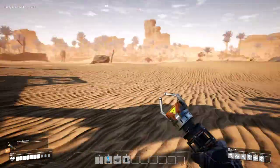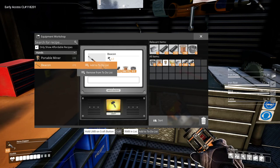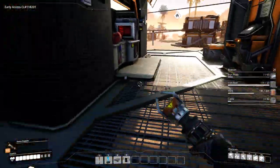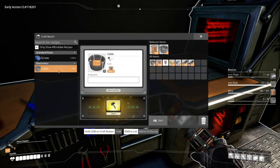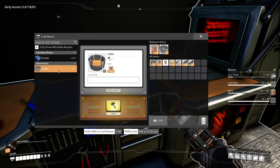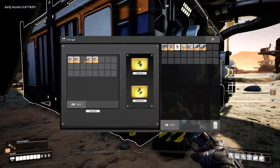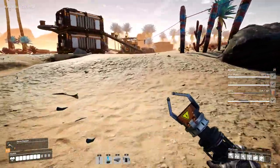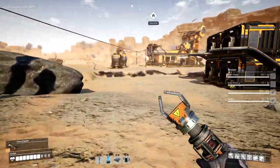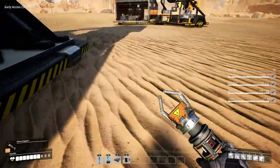Now we are done with that level of research. In the workshop, we can now create beacons, and I want to make a bunch of those for exploration — let's make 20. We're going to need cable, wire, and iron plates. Beacons can be automated in assemblers or manufactories — you can automate the manufacture of nearly everything. Beacons need cable, iron rods, iron plates, and wire — so you need something with four inputs to make a beacon.